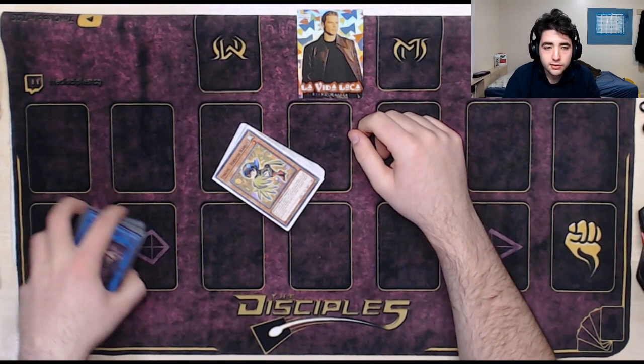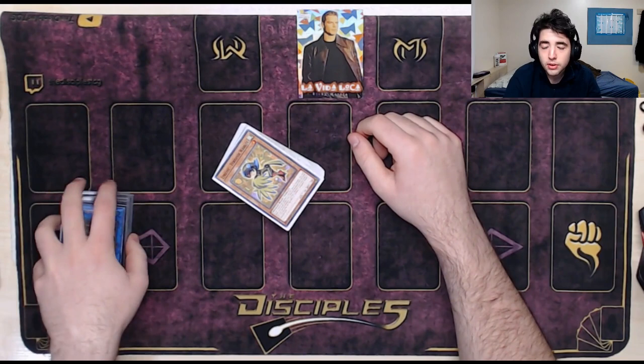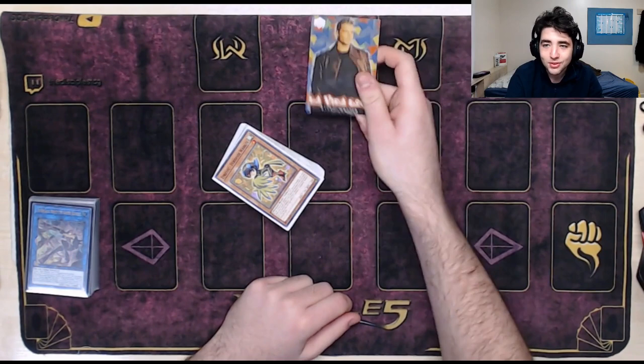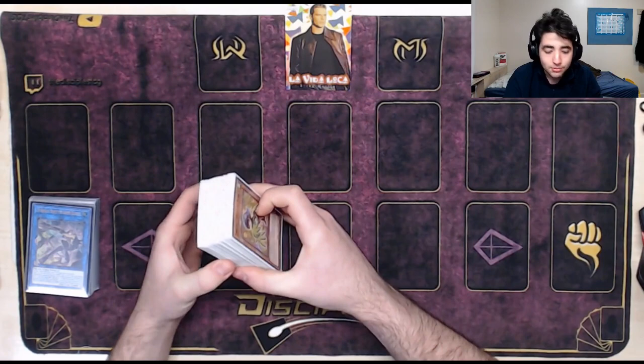You guys might be used to seeing me doing them from Dragon Link, but today it's actually Tribrigade Lyrilusc. The idea is pretty similar — I'm gonna draw opening hands and explain my thought process as I go through them. This deck is slightly more linear than Dragon Link, but there are things you need to understand beyond just looking at a spreadsheet. There's a very good spreadsheet you can buy from my good friend Tablinario. I'll use it as reference after editing to see if I messed up, because I probably will.